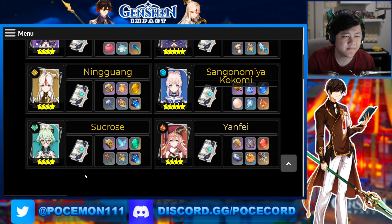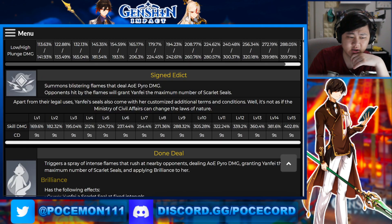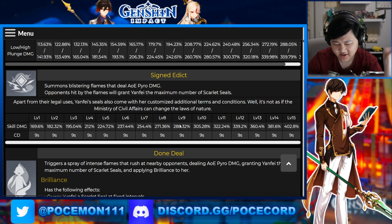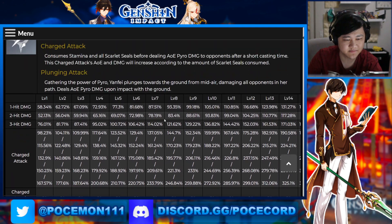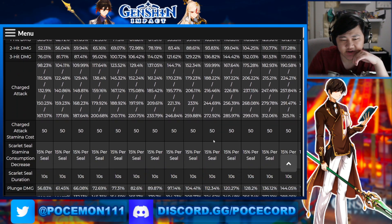Yanfei — due to the CD of her E, you could possibly get up to two stacks, it's only nine seconds. But it doesn't really do too much for you, because generally you're not really relying on the initial damage from the E to be doing the heavy lifting. It could do some damage, but it's not the biggest part of her damage. That's obviously mainly her rather consistent normal and charge attacks.